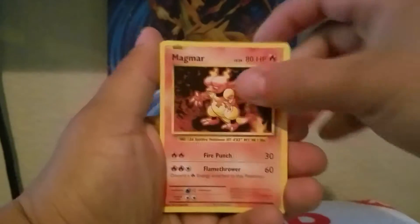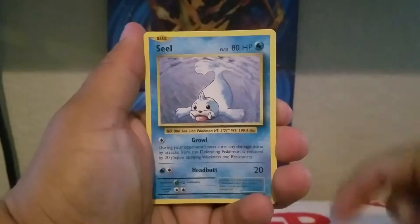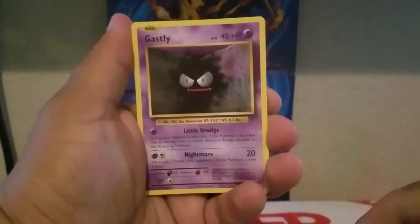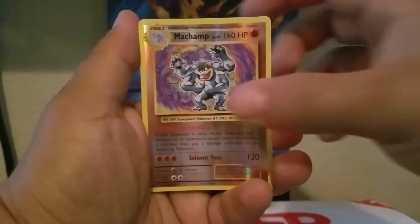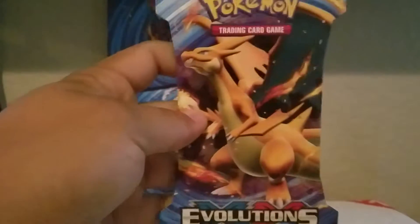Venusaur Spirit Link, Magmar, Potion, Diglett, Charmander, Seel, Magnemite, Gastly, reverse holo Machamp, and a rare — it's a non-holo Arcanine. Second pack.